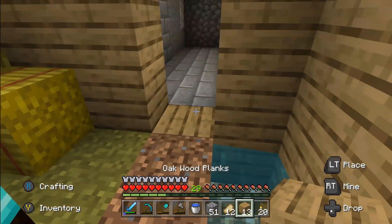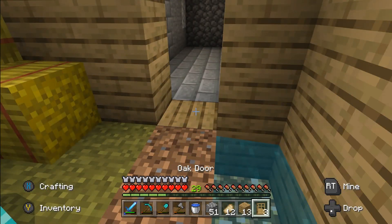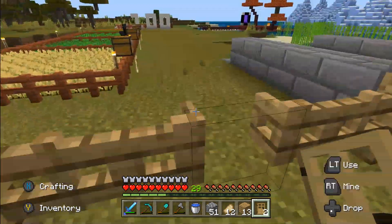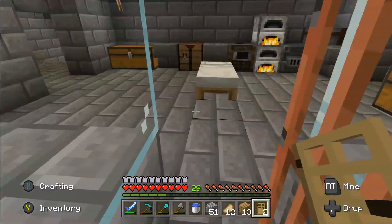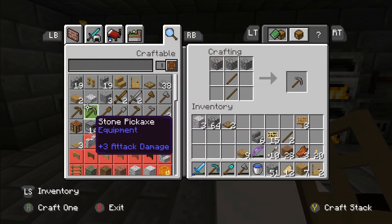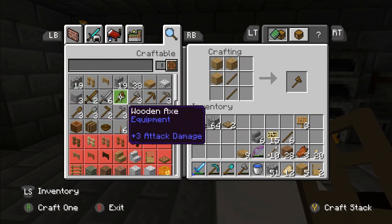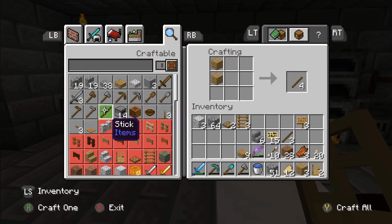There we go, and if I put the door — you get three doors. There you go, like that. So we need to quickly go make some sticks. I also need an oak trapdoor, and then we need some sticks — some more sticks. I think I need more ladders than that if I'm honest.